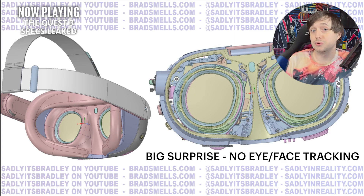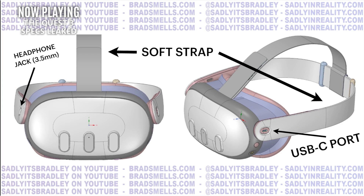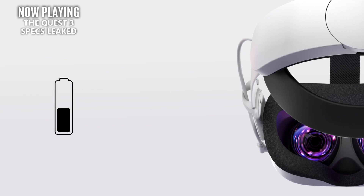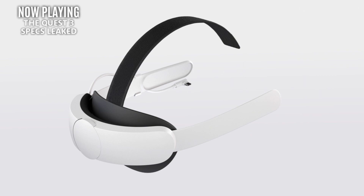Now I want to mention what it doesn't have. The battery pack is still in the front of this device, making it more front-heavy than other devices like the Pico 4. There's no eye tracking, so we won't be getting that eye-tracked foveated rendering boost that we were hoping for. And it still has that frustratingly annoying default bungee strap that basically everyone upgrades. That's most likely a strategic move from Meta to help keep the cost down and also sell more accessories, though you can argue that modular strap options are a cool bonus.